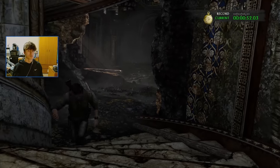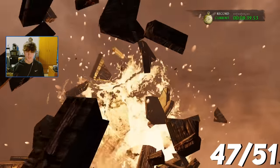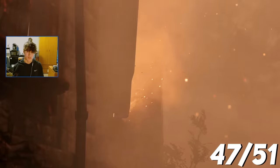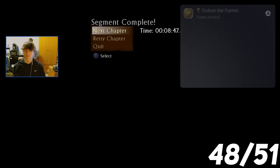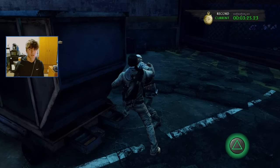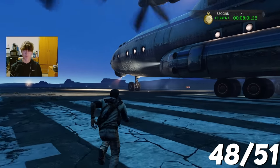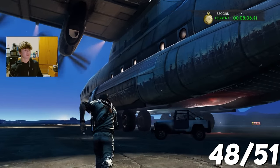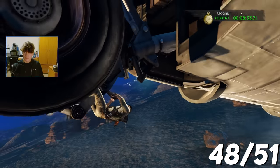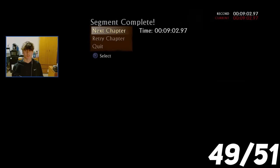Now we have the final speedrun trophies. First, complete chapter 7 in under 9 minutes 30 seconds — this was probably the most stressful because the building was burning down. We made it with 45 seconds to spare: Outrun the Flames, beat chapter 7 in less than 9 minutes 30 seconds — took us 8 minutes 47 seconds. Next, beat chapter 16 in less than 12 minutes — very lenient time. Catch That Plane: beat chapter 16 in less than 12 minutes, we got it in 9 minutes 2 seconds.